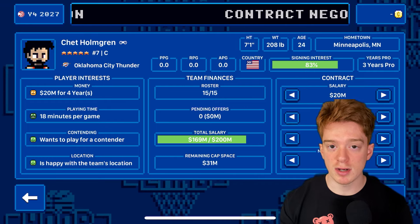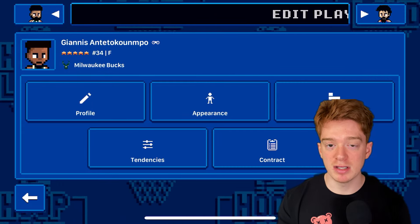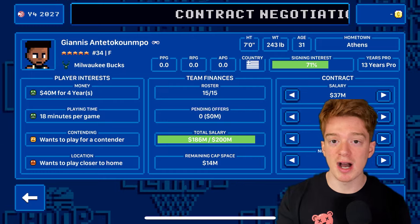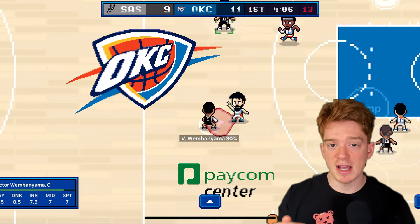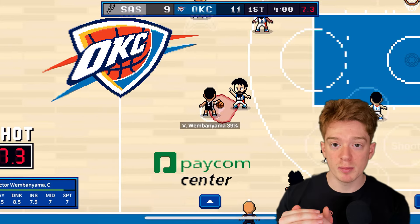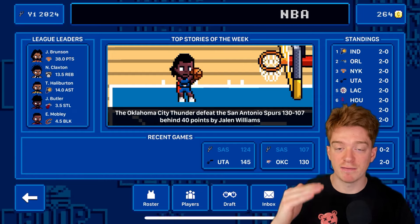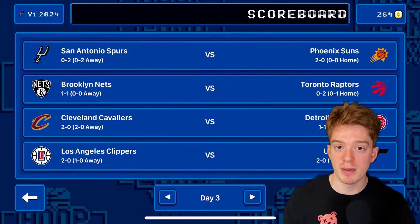In franchise mode, player contracts are now capped at 20% of your maximum cap. With the cap set at $200 million, the most you can offer Giannis Antetokounmpo is $40 million. With the new ratings adjustment, this plays in perfectly — previously a three-star would ask for more than he was worth, but now he's 28 attribute points higher so his contract ask is more reasonable. There are also tweaks to assist and steal stats in simulation, and your blocking must be at a five or higher to generate a chase-down block animation.